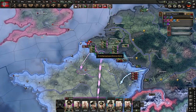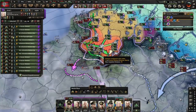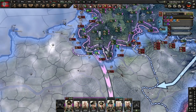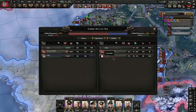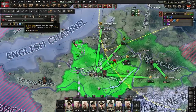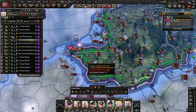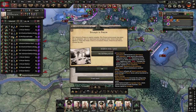We're just going to continue on, trying to outrun our supply problems. There's the fall of Paris event. Not quite enough to capitulate them — we have transport planes as well, let's move those in. There goes Fall France. We're going to establish Vichy France — I just don't want to deal with the resistance.